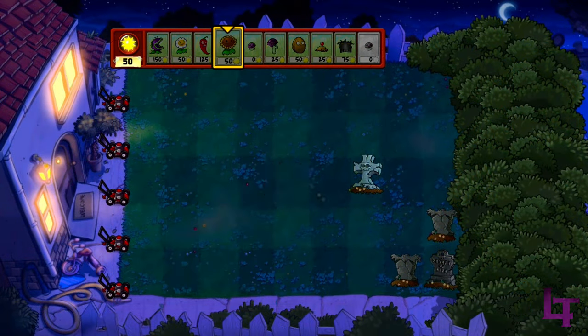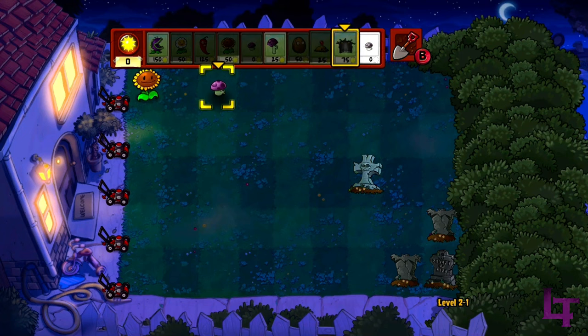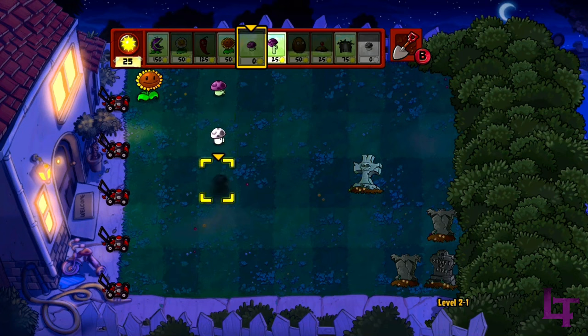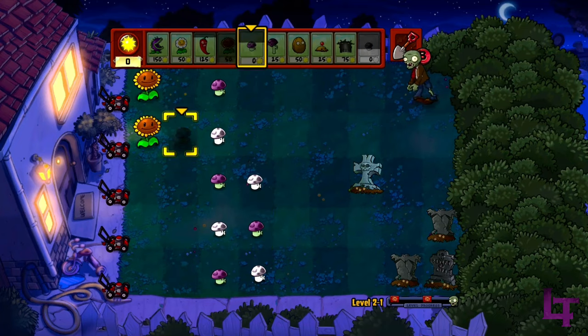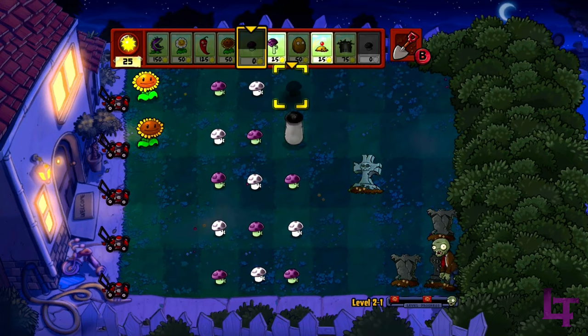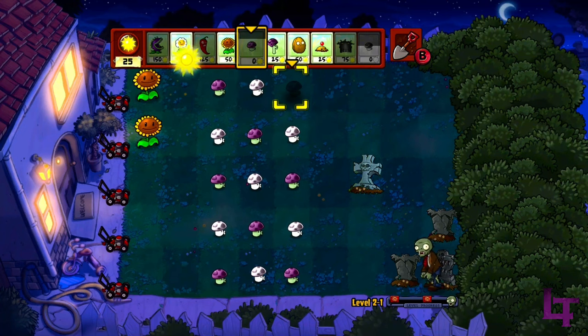For example, on a night time level, when you're just starting out and have no sun to your name, having two puff shrooms at your disposal can allow you to very quickly build up a line of defense. In fact, as shown here, you can have almost three full lanes of puff shrooms before the second zombie even shows up, which goes to show that already, the imitator is proving his weight.